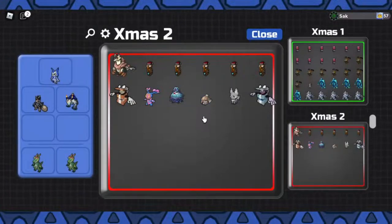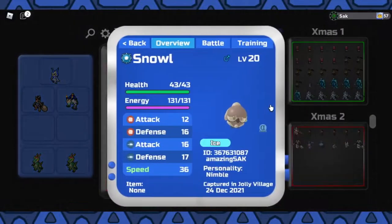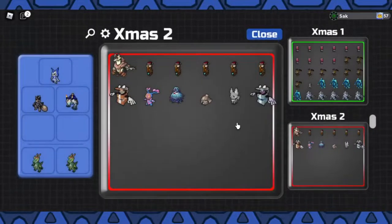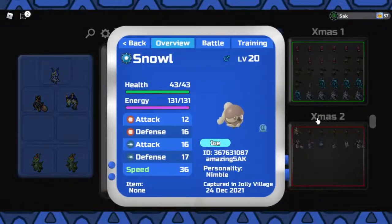My second rarest find is this gleaming snow wool that I found in the wild. This is a 1 in 5,000 chance, which is actually quite rare, but I can't believe that you can actually rally this, so it has literally no value.